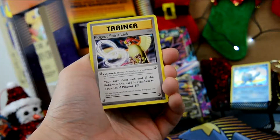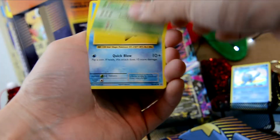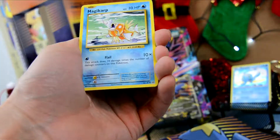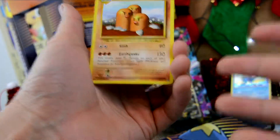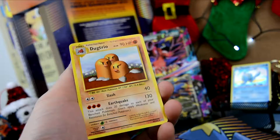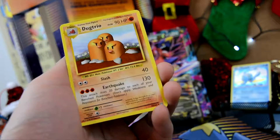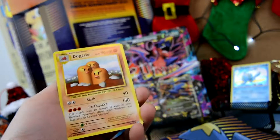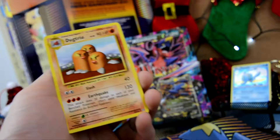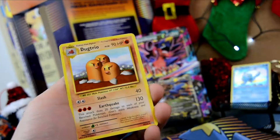Come on Garchomp, let's go! We have not gotten an EX card out of this pack — that is crazy. Last but not least, hopefully come on Charizard, you can pull through with a very sick card. We have a Pidgeot Spirit Link, a Porygon, a Pokédex, a Rattata, a Tangela, a Staryu, Fighting Energy, a Magikarp, a Reverse Holo Rattata, and another Dugtrio.